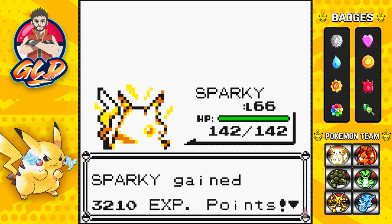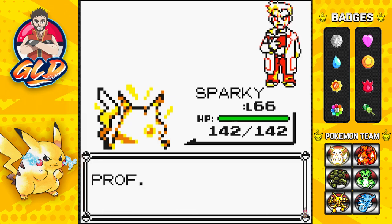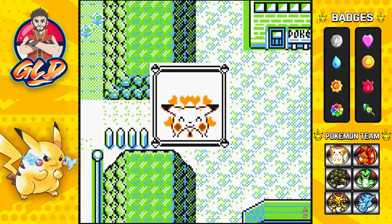And there it is — we defeated Professor Oak! He says his Pokemon couldn't do it. That makes Pikachu love and adore us. Look at that!